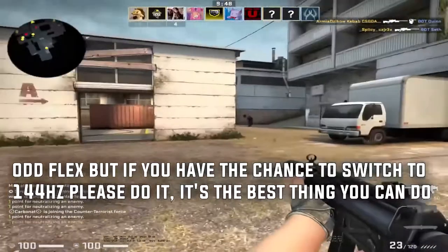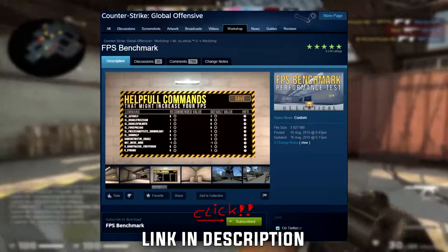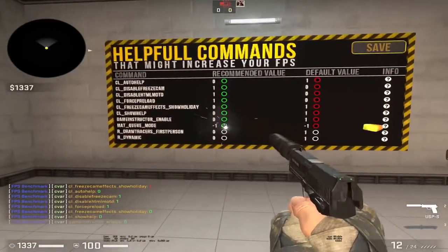The next thing you want to do is download the FPS benchmark map on CSGO. It's a workshop map where you can benchmark your FPS, and it also offers some extra settings. Just download the map and apply the settings from there.